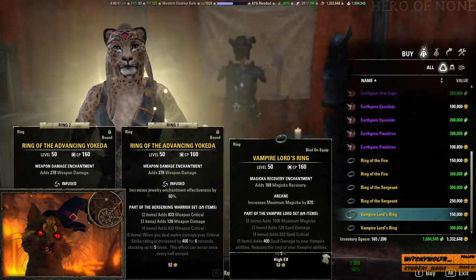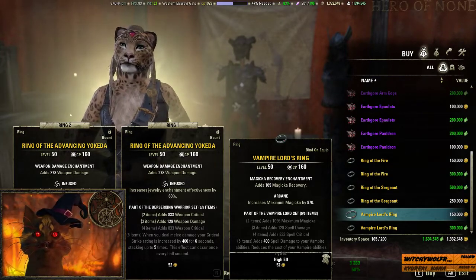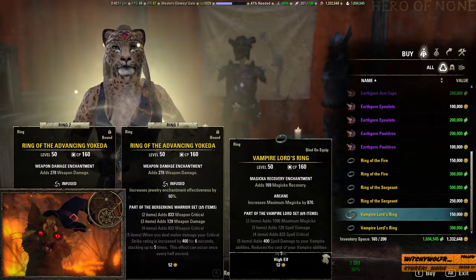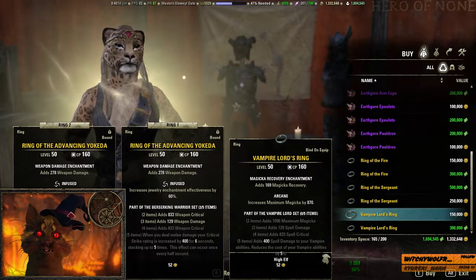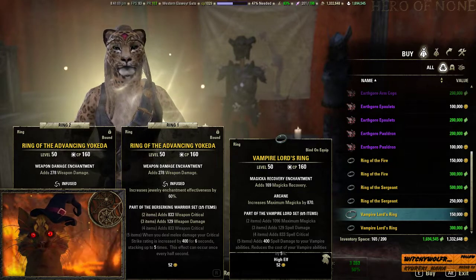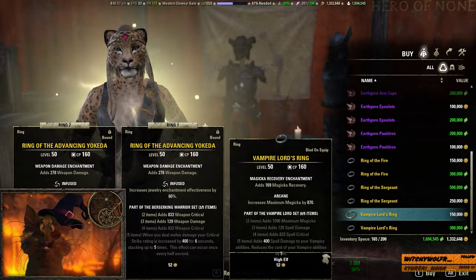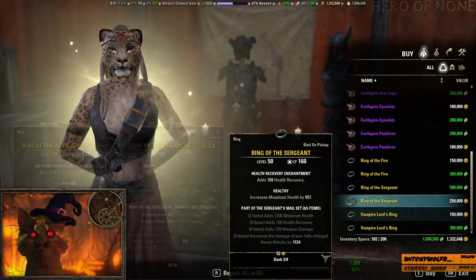You have Mist Form, which really doesn't do any damage so the spell damage won't help it. You have Drain, which gets you and the enemy stunned at the same time unless you weapon swap. And you have Vampire Bats, which does good damage and is useful but it's only one ultimate. The 5% cost reduction isn't great either — you can get better reductions with things like Alteration or Seducer. Just skip this set entirely.